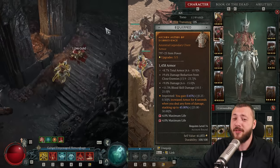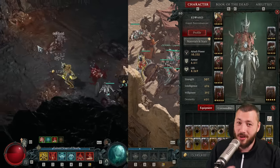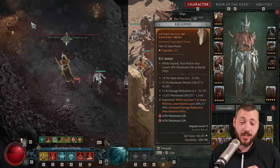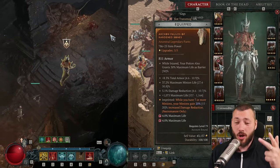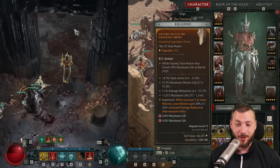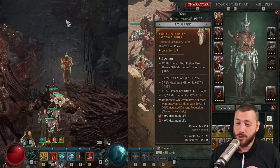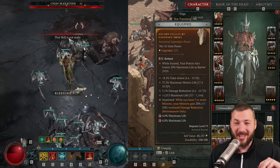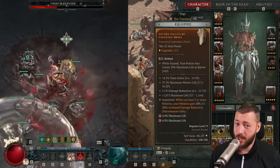Because more life means more damage, and I already have 8,000 life at level 80 — I want to get to 10,000 life. My pants have damage reduction on minions, which is extremely good because you want your minions to survive. Maximum life for me, maximum minion life, total armor, and damage reduction — this is actually the absolute ultra best-in-slot roll for any summoner build. You have everything. Also, while injured, your potions grant you 30% maximum life as a barrier. This pants is absolute ultimate S-tier, and it was dropped to me by a community member. Shout out chat.